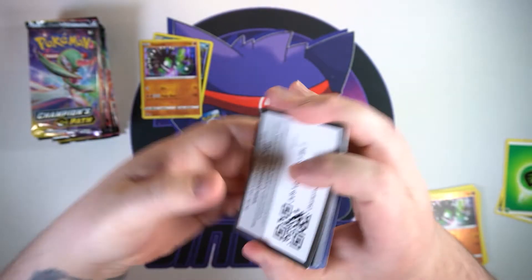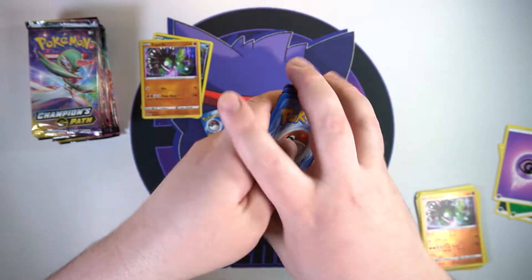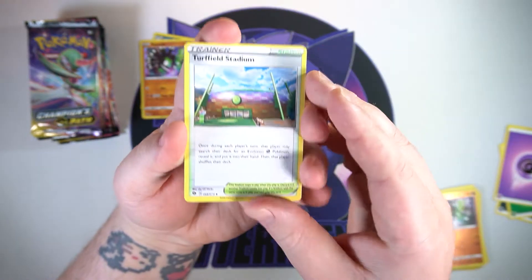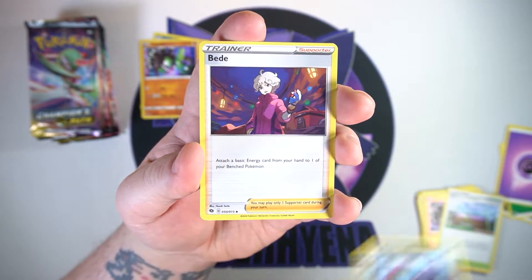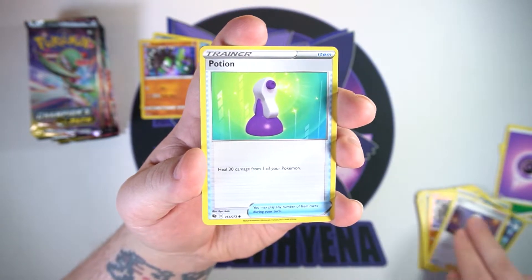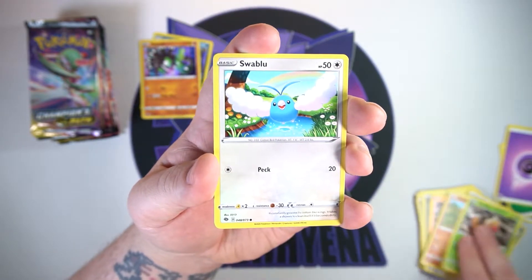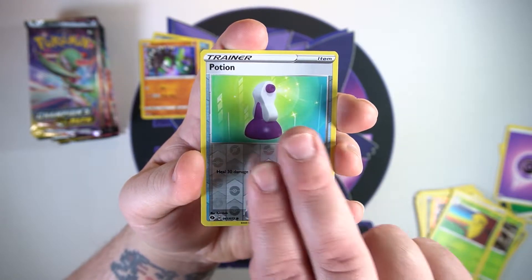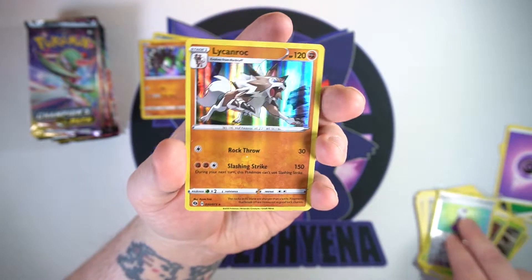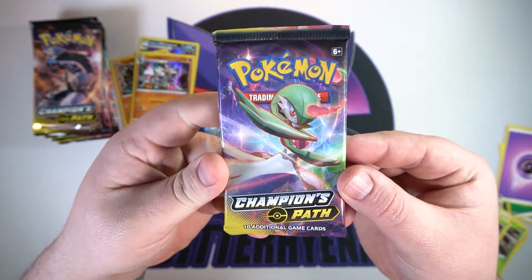Pack number three — we have Turffield Stadium, a Liepard, a Beedrill, a Potion, rock rough, Weedle, a Swalot, Kakuna, a reverse Potion, and a hollow Lycanroc. Almost one full collection box down.